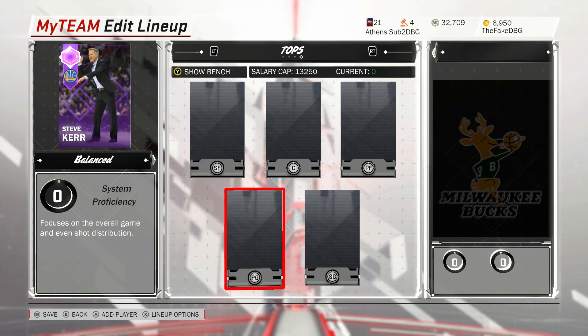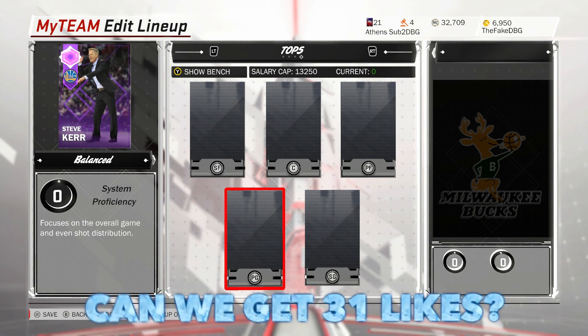What is going on guys, DBG here. With the recent market crash in NBA 2K18 My Team, there are a lot of cheap diamonds. A lot of my videos have been more focused around cheap amethysts, so in this video I'm going to be doing the top 5 cheap diamonds that you can get for under 15k MT.